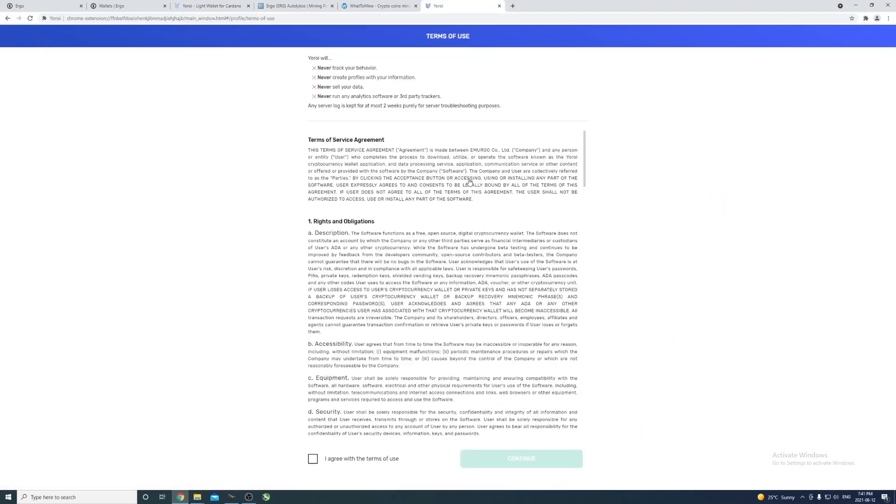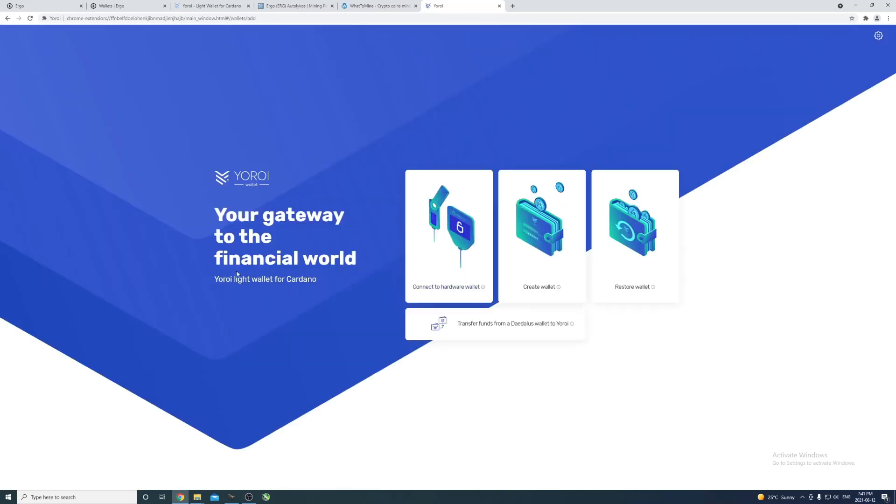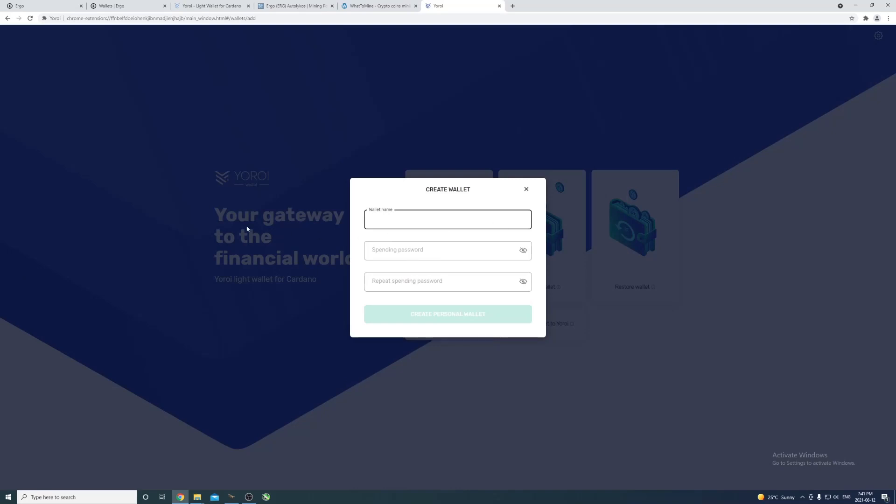Once installed, go to your extensions and open the wallet. You'll go through the setup process - enter your wallet name, your password, and it'll give you a recovery seed which you must write down. Make multiple hard copies - not on your computer. Write it on paper, put it in a safe, and keep copies in different locations in case something happens to one.